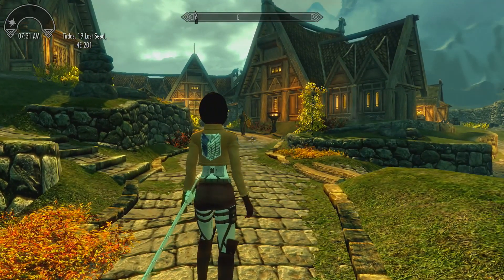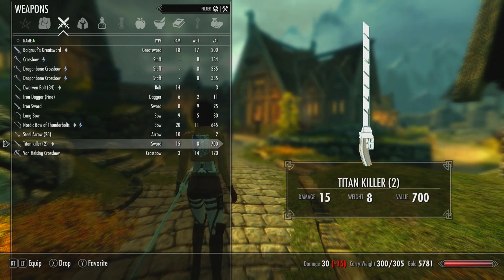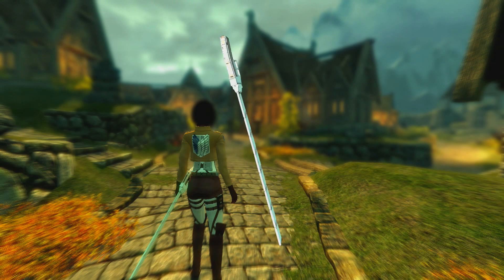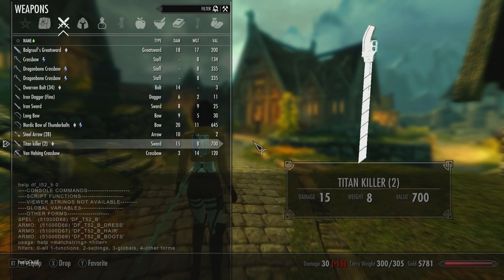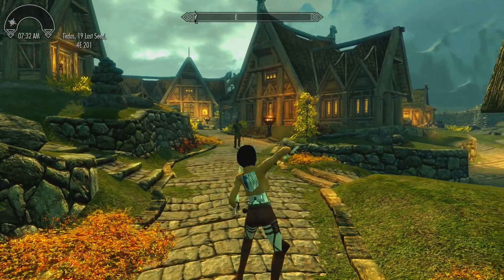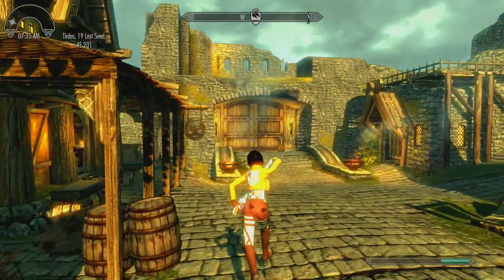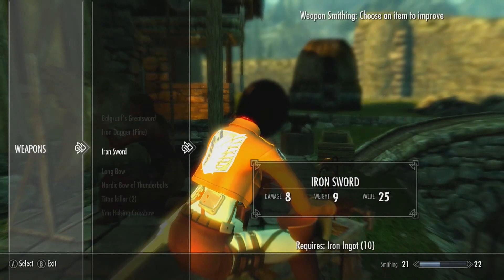Along with this mod there are also the Titan Killer's blades. These are still in early development so they're not completely done yet, but they are available to download if you want to check them out. To access this, put in the command code: help Killer, zero — and then you'll see a weapon that says Titan Killer. Put in that command code and you'll have the Titan Killer weapons. These weapons can be upgraded; it just takes a steel ingot.